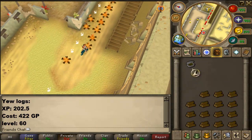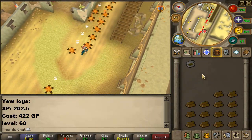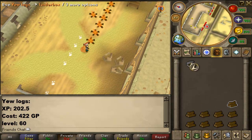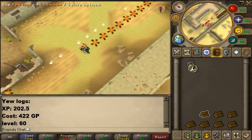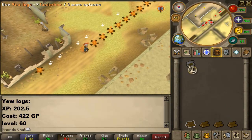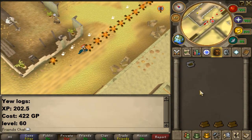When you start out fire making, you can only burn normal logs. Normal logs give 40 experience when burned, cost 47 coins in the Grand Exchange, and you need level 1. They can be easily bought in the GE, but I recommend cutting them yourself so you can get some extra Woodcutting experience as well. It's a bit wasteful to spend cash on these since they don't give that much experience. They can be cut all across RuneScape since they come from normal trees.